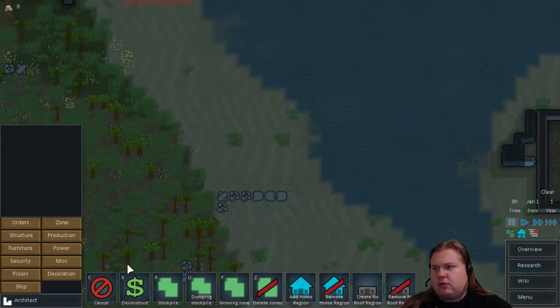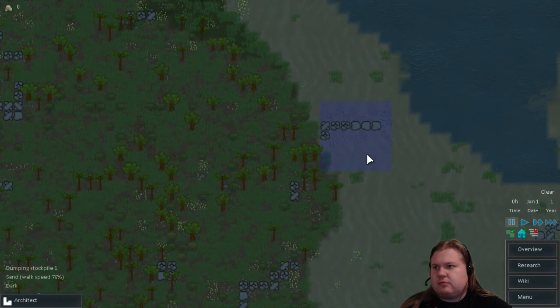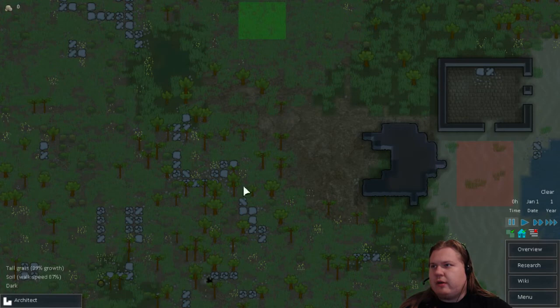We need a dumping area for stone as well. Dumping stockpile — we'll store junk. Junk goes here. Corpses go there as well — actually let's not put corpses, just junk. Body parts should go there as well.